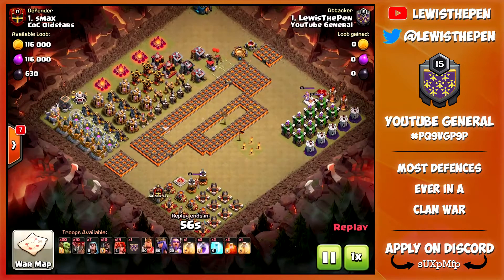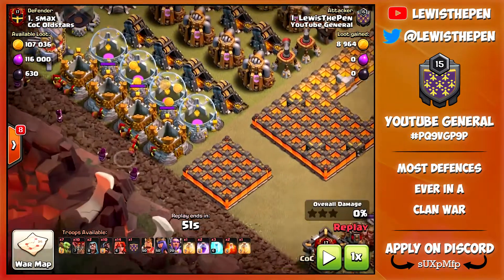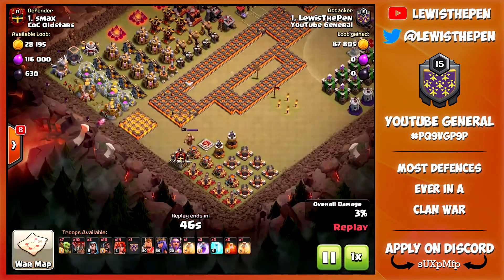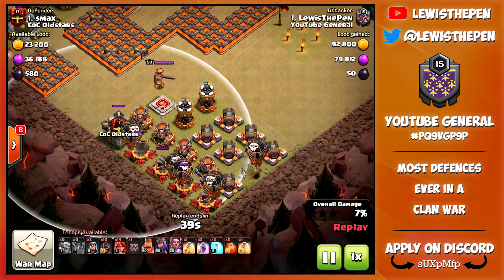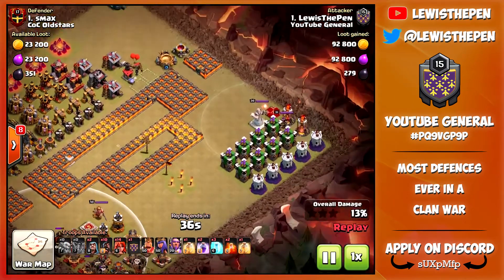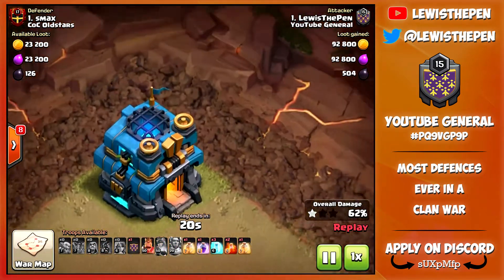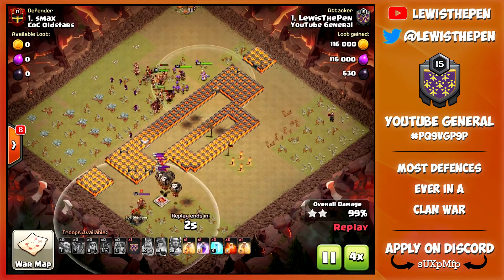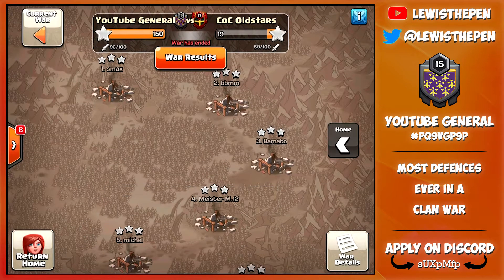Let's go in and have a look at my attack on number one. I did attack number one first because we did do mirrors in this war - that means my number, which is number one, attacks their number one, because it is the same number. I started by dropping some wizards with some goblins to clean out the eagle artillery and the clan castle troops real quick, then we dropped some balloons down here. They didn't fill the CCs either, which helped us three-star pretty easy. We dropped some balloons, went with a lot of troops with our warden ability and the queen, then dropped our king to finish off the Town Hall. We just easily got the three-star, and we hit number one 36 times. Let me know - is that the most times you've ever seen someone be attacked in a war?